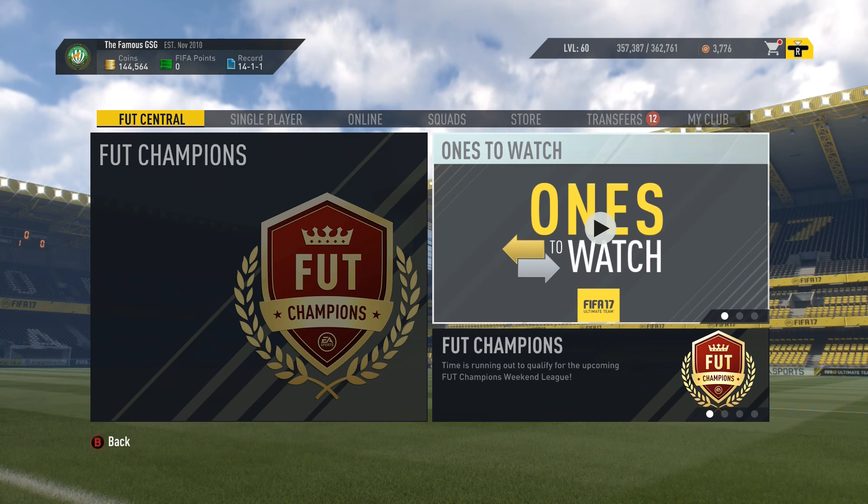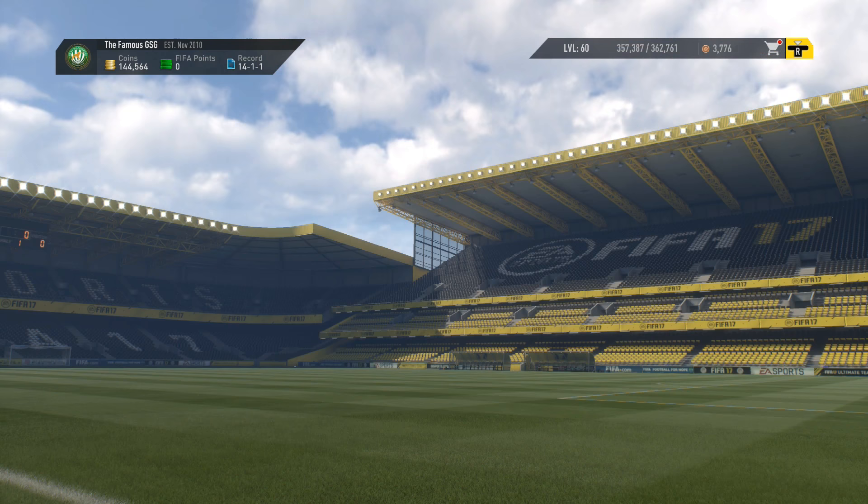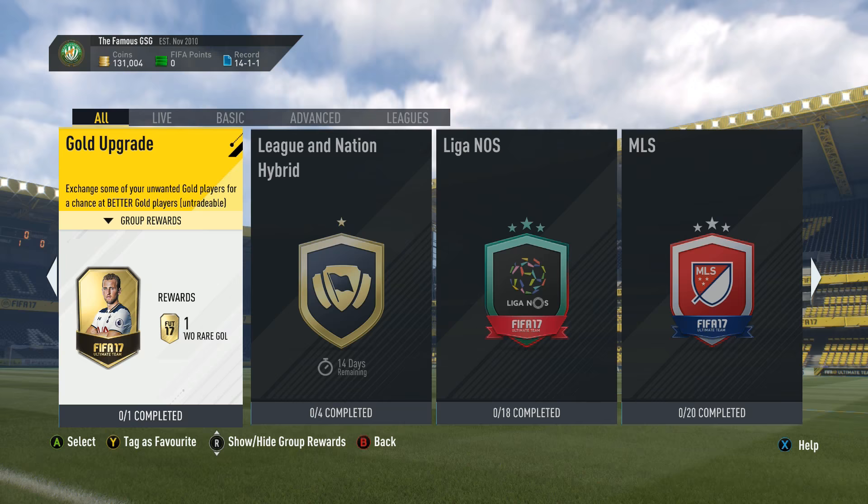Hey guys, it's Raleigh here and welcome to episode 10 of Let's FIFA 17. We sold a bunch of the items we had laying around in our club and ended up with 144,000 coins, then I went out and spent 13,000 of those coins to complete two squad building challenges in the league and nation hybrid squad building challenge group.